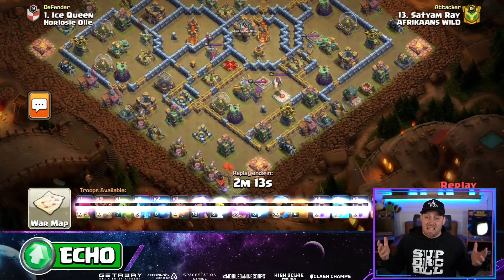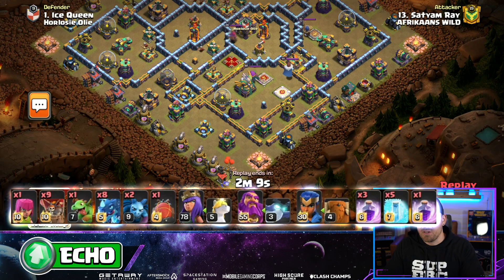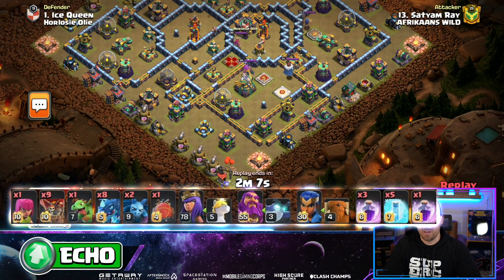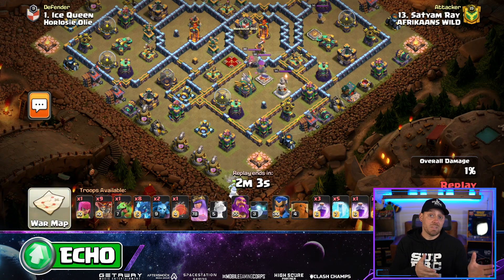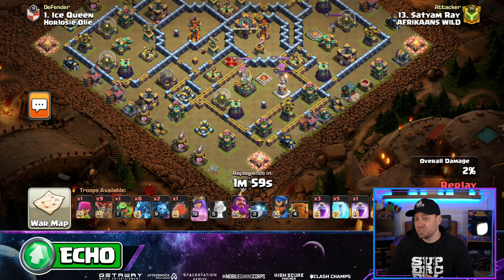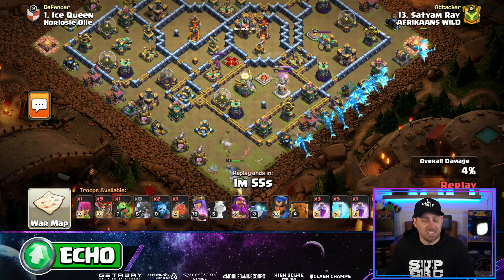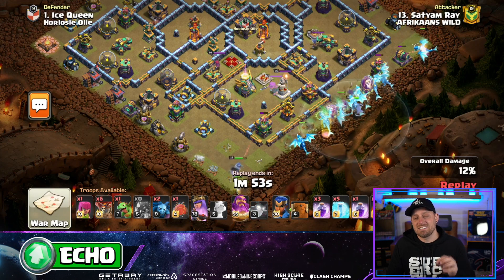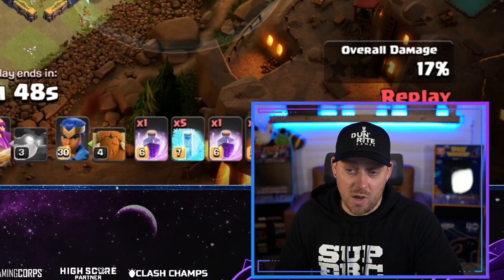How about everyone's favorite — going in with Electro Dragons? Literally just spam them across the base and hope for the best. It's what so many people are doing, especially attackers that are maybe not the highest level. Yet this strategy is also used at very high levels as well, so it's really usable by all. Are you a noob using E-Drags, or someone experienced that sees a base that can be taken down by it? Well, this was done properly.